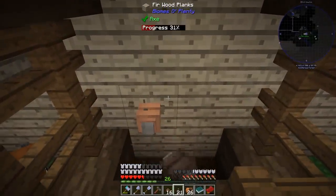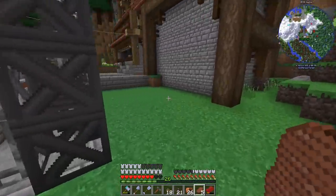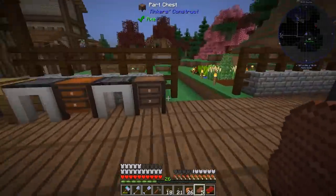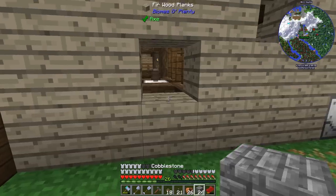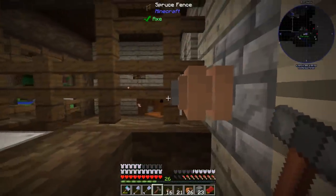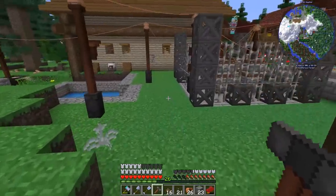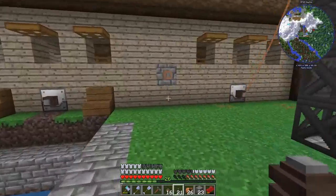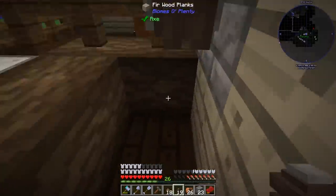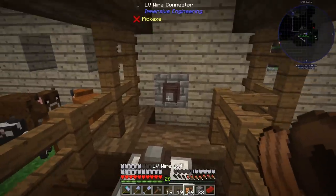We need something more basic than fir wood - let's try stone. The arrayed bricks worked last time and it looks like it's insulated. The brick goes down, wire relay on each side - but wait, it's still not working. I see the issue: we're supposed to use connectors, not relays. Mischief managed - connect the two, hit it with the hammer, and it's worked! Excellent - now we plug it in.